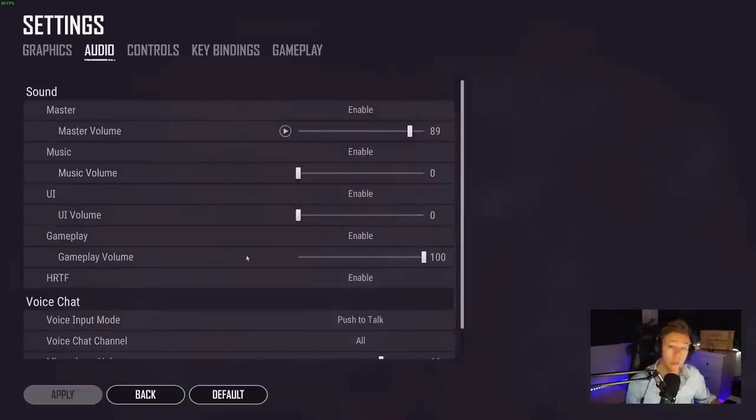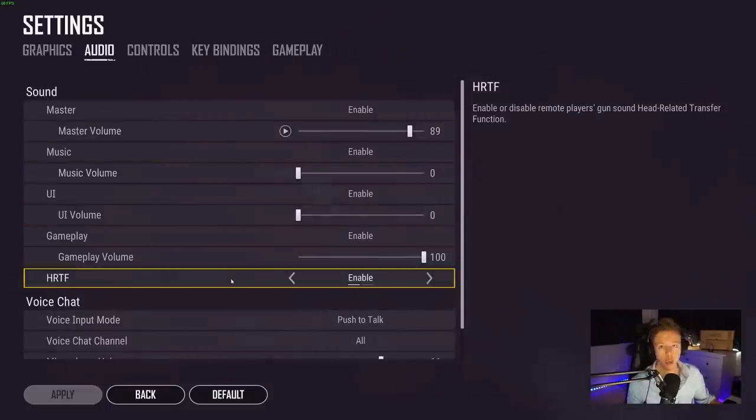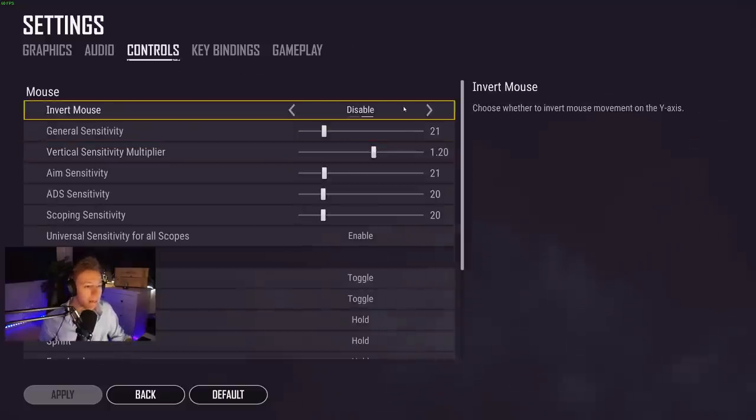In my audio settings, HRTF is what I want to mention. This makes it so much easier to hear exactly where a gunshot is being fired from. It can make it a little harder to judge distance at first, but it is so much better at determining exactly which direction a gun is fired from. It also lets you hear the difference between a gun fired in front of you versus behind you — that is not possible with HRTF disabled. Keep this enabled.